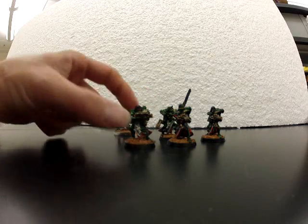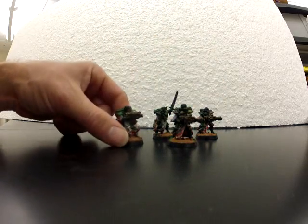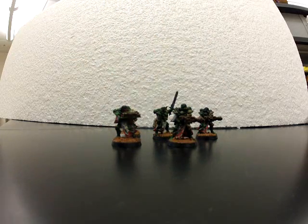I usually bring these girls in from the side by Outflank. I have them armed with Meltas usually, because I can end up behind one of my opponent's vehicles or up against something like a Bastion, and they can just blow it up. Because they're twin-linked, they can also take out Flyers.